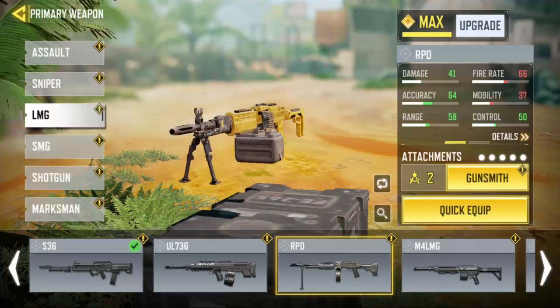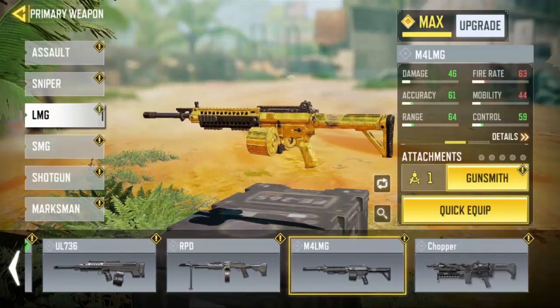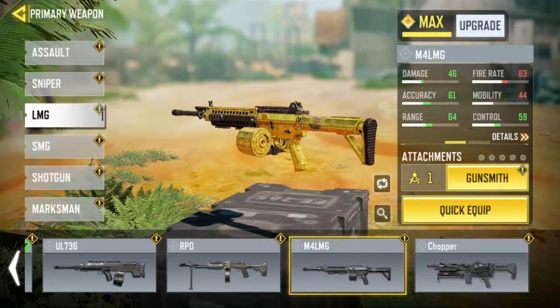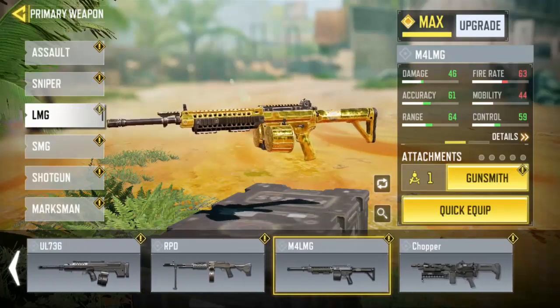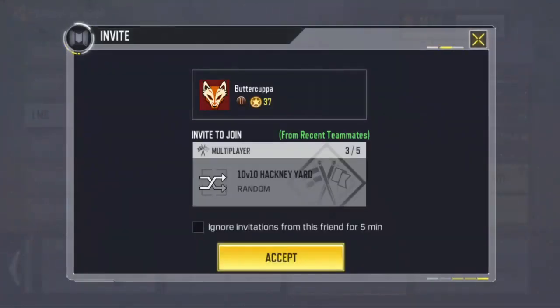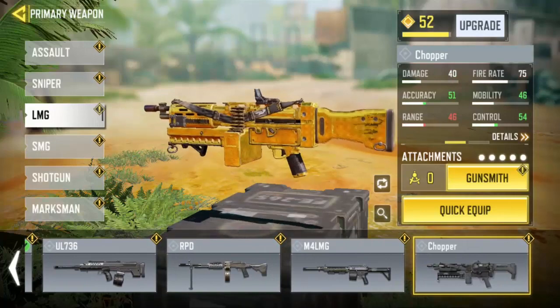The RPPD, it looks cool on the gold. Then for the LMG, the M4 LMG — yeah, I also have it on gold. Actually every task for the LMG weapons is kind of easy because it has over 100 ammo, so you have over 100 ammo to shoot and get everything on gold. As for the Chopper, yeah, I have the Chopper on gold too.